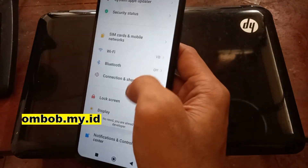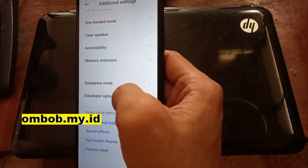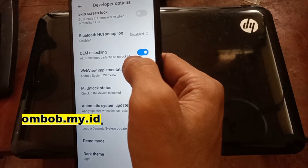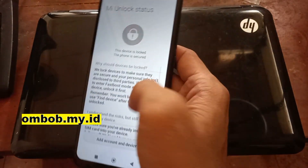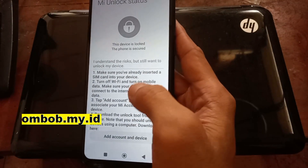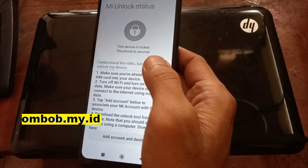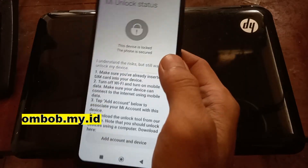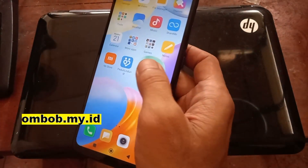To begin, make sure the MI unlock is enabled. Go back, insert your MI account under Additional Settings, then Developer Options, and turn on OEM unlock. Then go to MI Unlock Status and add your account. After that you need to wait for seven days to unlock the phone. Until this video was made, there is no instant bootloader unlock for this phone, so you have to wait seven days.